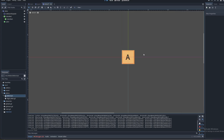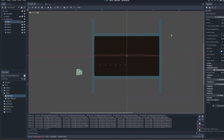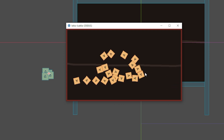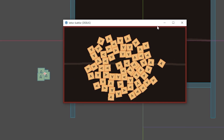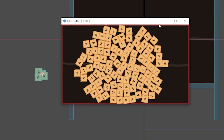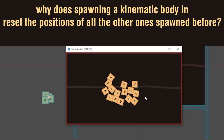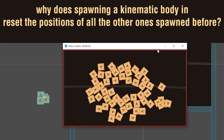I started off by making a simple Scrabble piece and a board with some spawn positions, and hopefully the letters will just spawn and move into the positions. I fixed the spawn bug by changing the letters from a kinematic body to an Area2D. Why does spawning a kinematic body reset the positions of all the other kinematic bodies spawned in? Who knows? All I know is that it actually spawns in now.